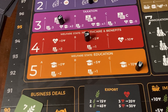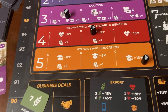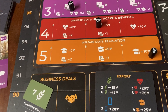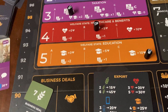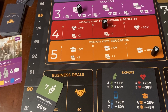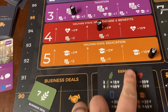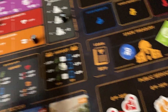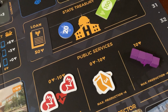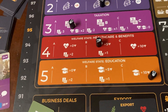Welfare state education is very similar to healthcare and benefits — the treatment works the same way, but now we're talking about education instead of healthcare. The treatment of taxation is the same. The cost works the same way: at C it's 10, the middle class and working class pay 10 for each education purchased from the state; at B it's 5; and at A it is free.